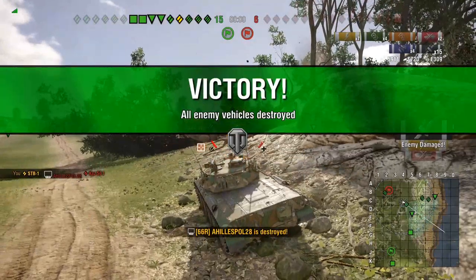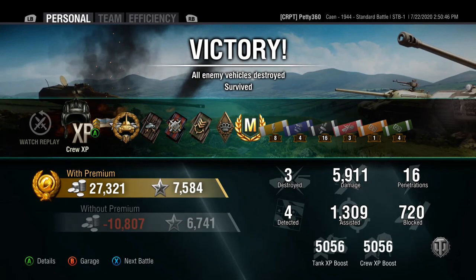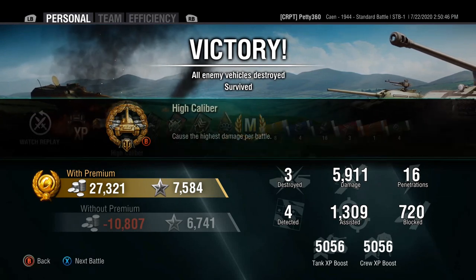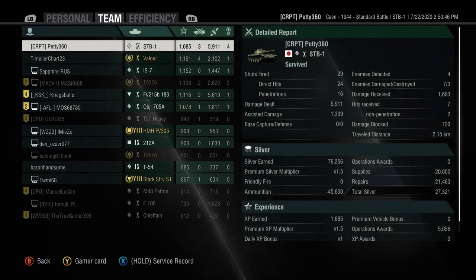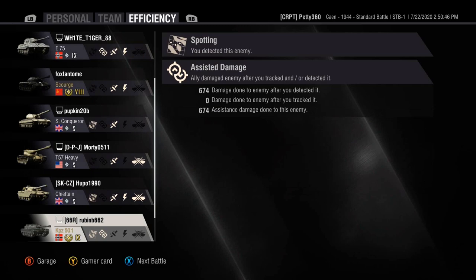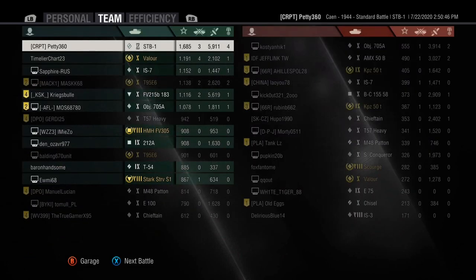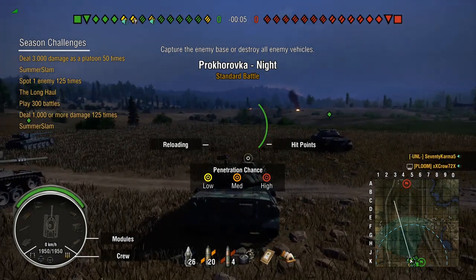We end up getting back up the ridgeline safely, bounce a heat shell off our turret from the Pz counter, go round him and shut him down, bouncing a teammate's shell in the process. Final result: 5.9k damage, 1300 assistance — about 7.2k combined — a nice game, high calibre ace tanker. But the stats tell a more honest story: 29 shots fired, 24 hits, 16 pens. That 24-to-16 ratio shows the gun hitting the general vicinity but not always the right spot — that's what this gun is really like.